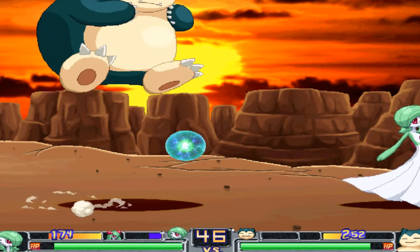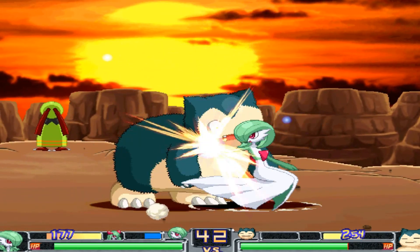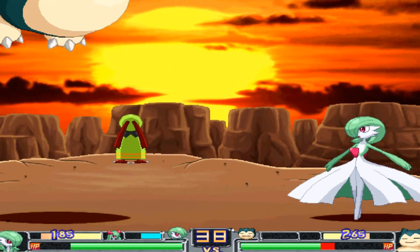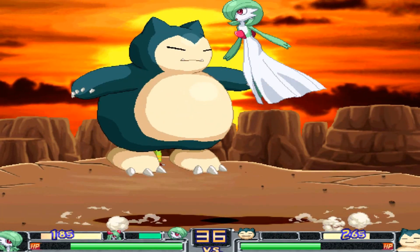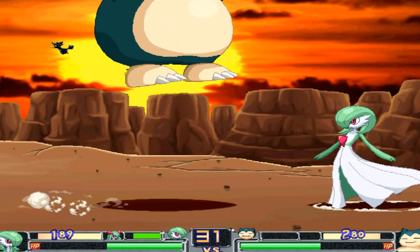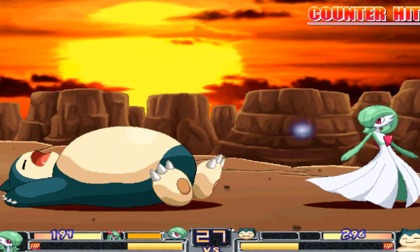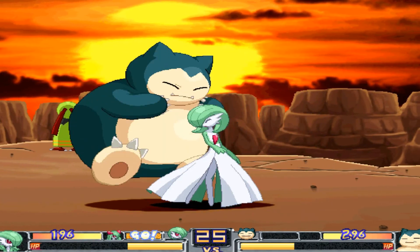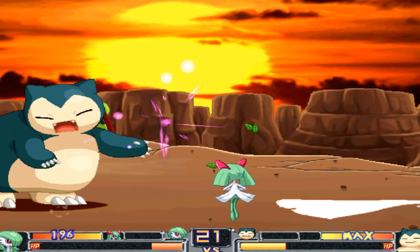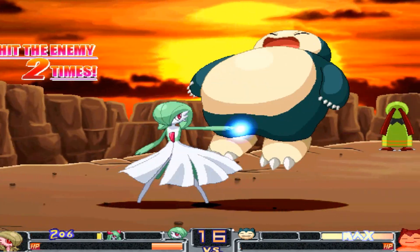I can teleport, I can throw a shadow ball, I think somehow - there we go! Oh, it's like a body slam or something. If you press the button that uses your PP when you're really close to someone, you can grab them. Left bumper - yeah, left bumper.